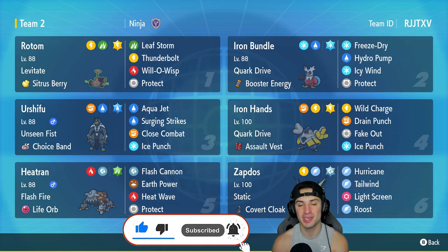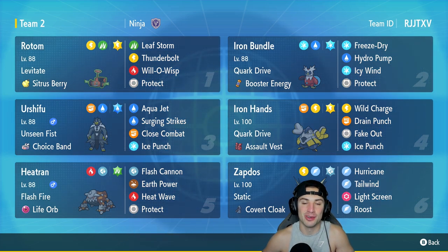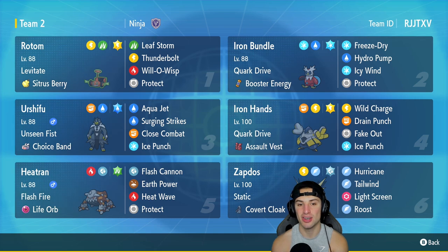This team was made by Ninja — not the Ninja from Fortnite, but this guy goes by Ninja over on Twitter. He DM'd me and sent this team to me; I absolutely cannot wait to use it, so huge shout out to him. Rotom is the first Pokemon for today's team preview. It has Levitate and Sitrus Berry as its item, with Leaf Storm, Thunderbolt, Will-O-Wisp, and Protect. Love this moveset — you got STAB Thunderbolt, big-time STAB Leaf Storm, and Will-O-Wisp for burns.